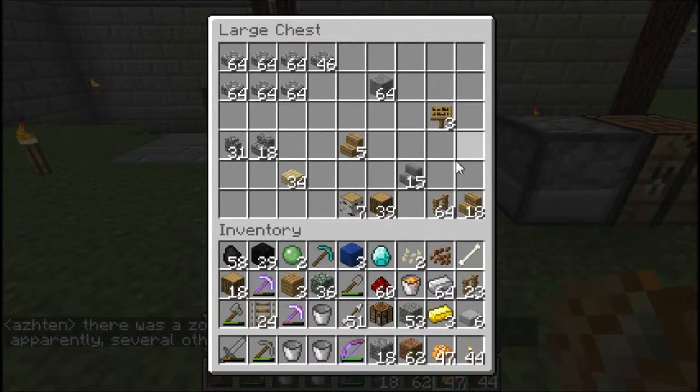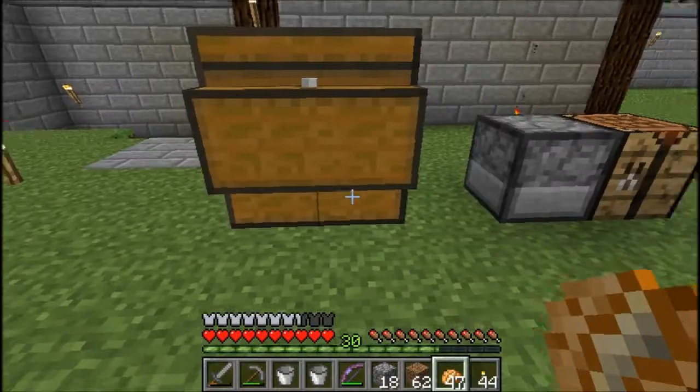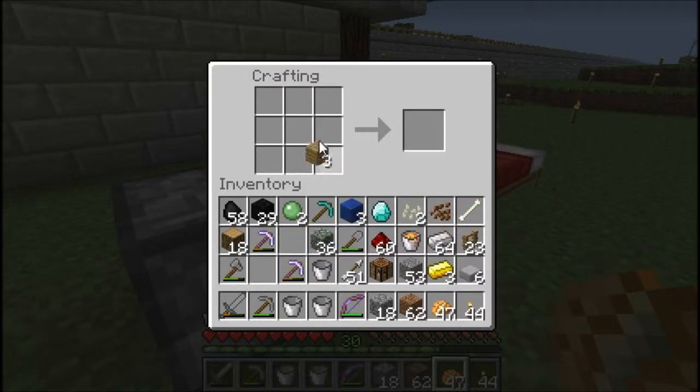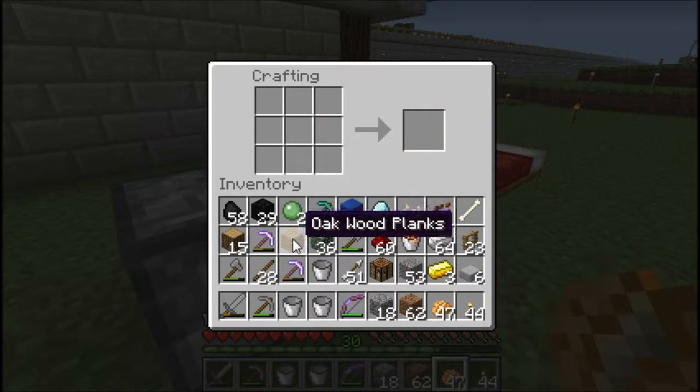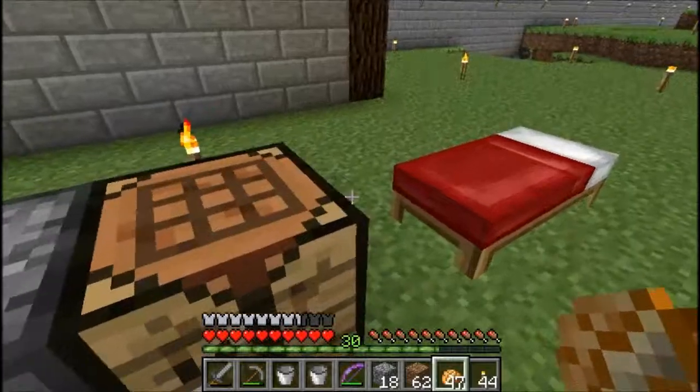I need to make some ladders because I forgot one particular thing when I was building this — that was to replace the ladder that was on the outside. So we'll get some of those real quick. Can you just pardon me for a moment while I take care of this? We've got a bunch of sticks there. We'll get six of those — I think that is sufficient for now.